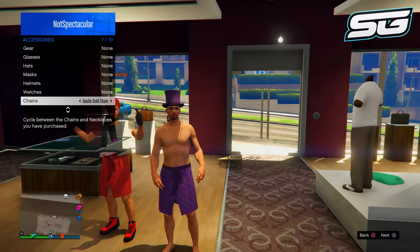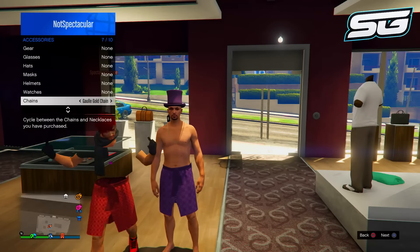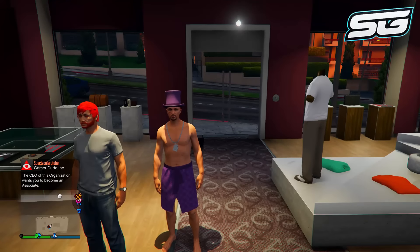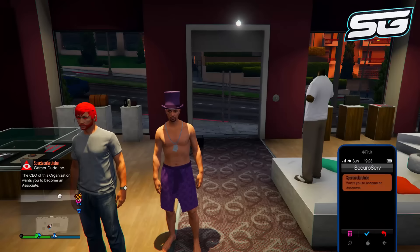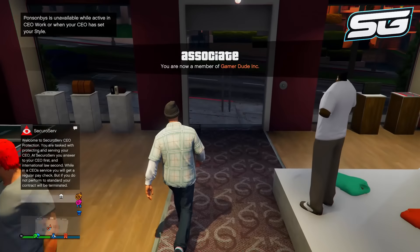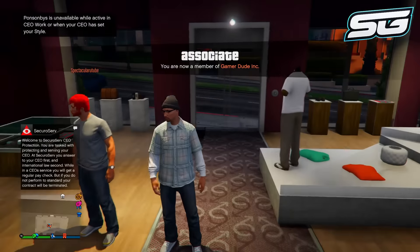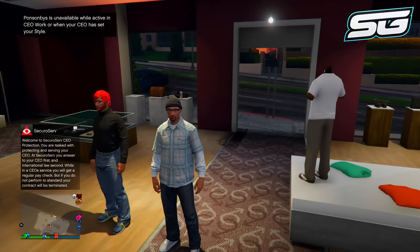Now I'm actually going to show you how you can get a fully invisible body on this outfit as well. The first thing you need to do is make sure that you are wearing the outfit that we just did with the man skirt. Now tell your friend who is the CEO to set the outfits to the founder outfit, and then go ahead and send you an invite to their organization.